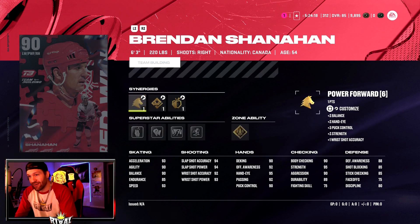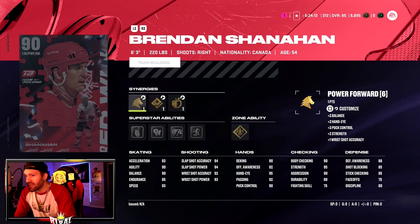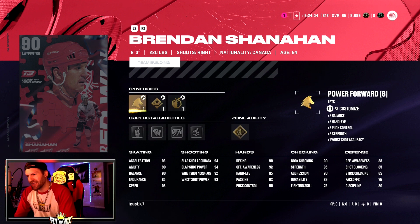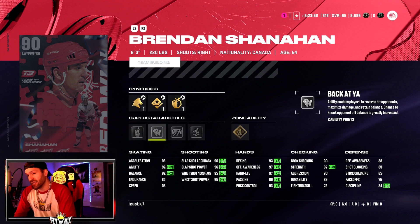Next up is Brendan Shanahan — 6'3", 220 pounds, a right-handed forward. Let me add those synergies on. Look at that shot! He is slower than Mike Modano, but still 93 acceleration and 93 speed. I believe that matches base Connor McDavid, who is still on my team — and that's pretty fast.